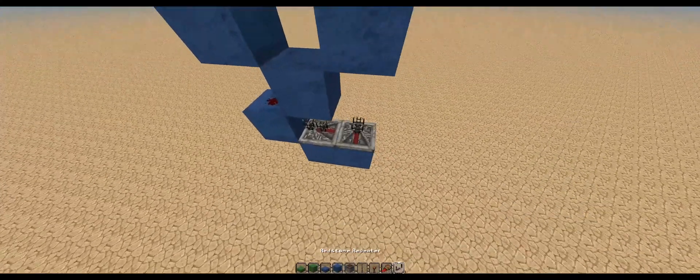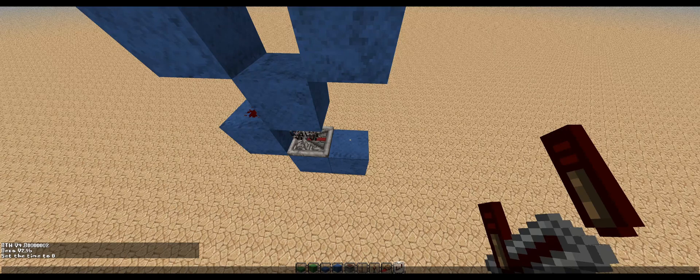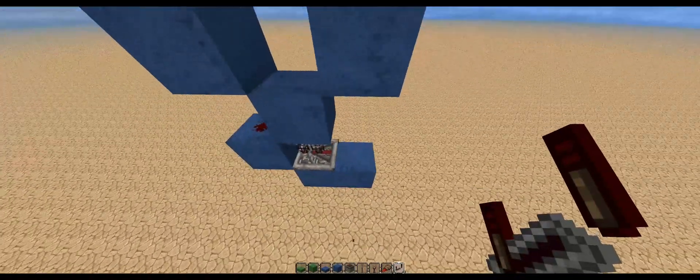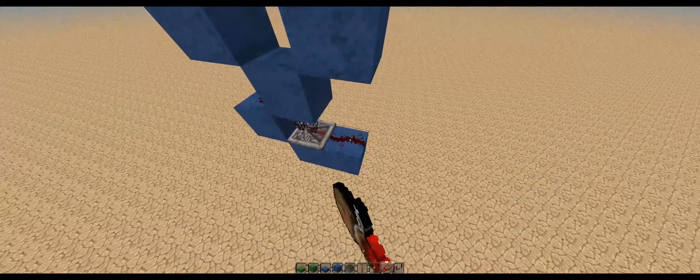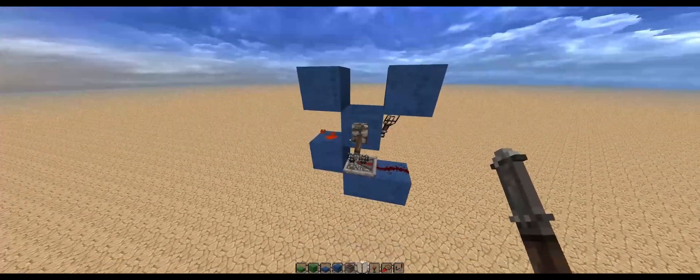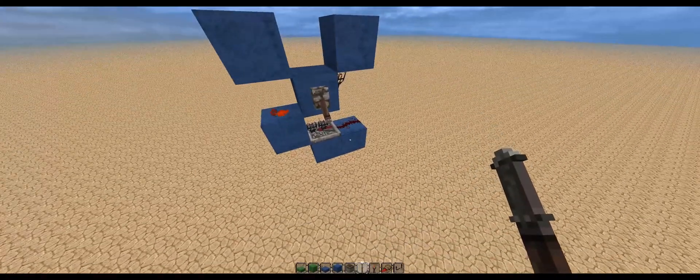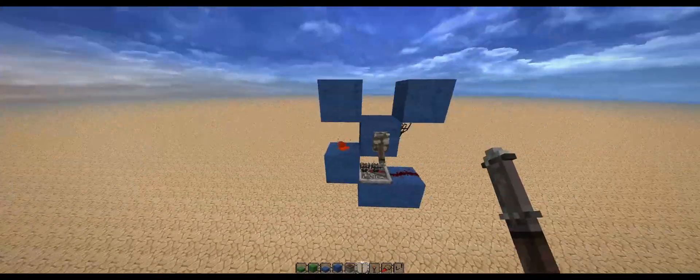Unfortunately there is a bug with Better Than Wolves right now — this is version 4.B002 — where repeaters send out a zero-tick pulse, so just be aware of that with pistons. Anyway, you're going to do that to make the clock. Shut it off with a lever. You can power either that block, that block, or that block — all of those will de-power the clock.